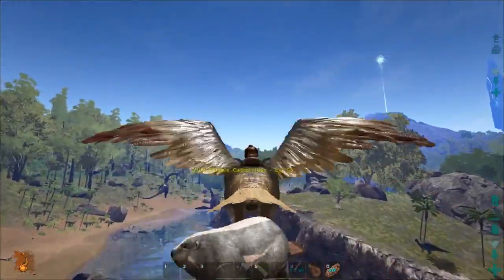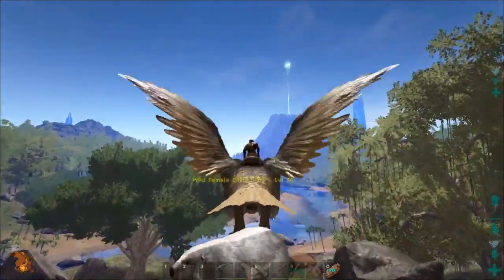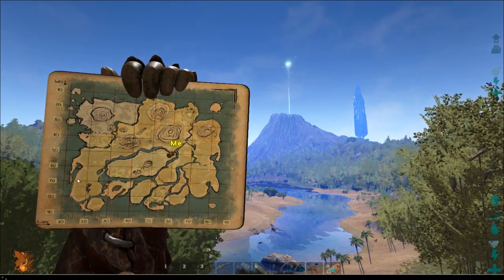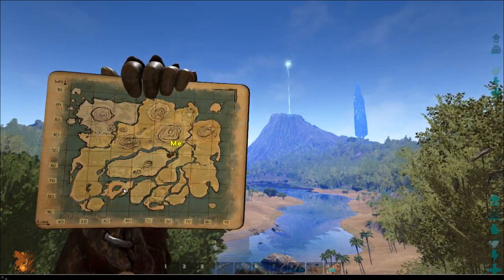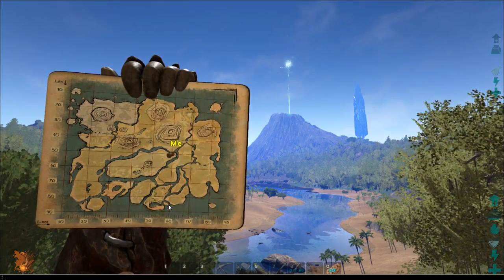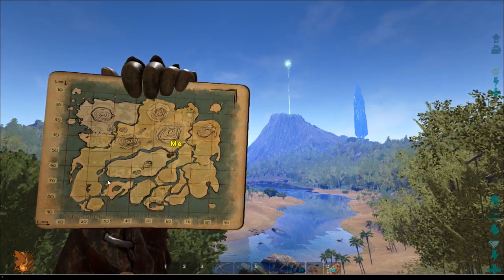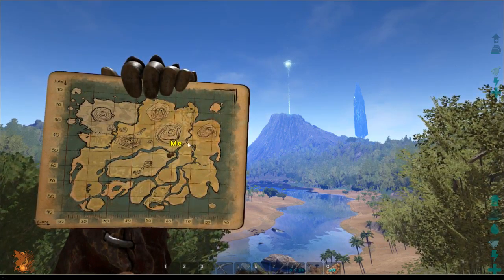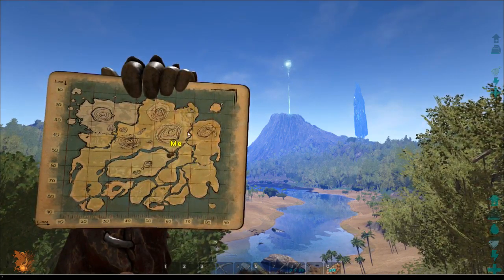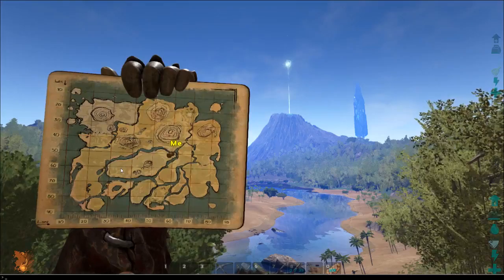I can't loot the beaver dams right now because I'd have to drop this guy, which I'm not going to do. I'm going to fly down the river toward the volcano. I've been checking around — over here I found mostly level 4 and 8 beavers, that's where I got most of the cementing paste from beaver dams. In the swamp I found plant species X, and here is where I found the Megaloceros I'm currently carrying. Now we're at this crossing — sometimes there are beavers here — and I'll check the lake up here as well, then we're going straight back home.